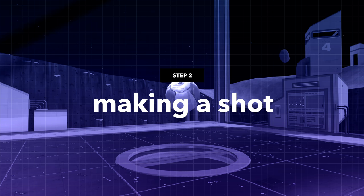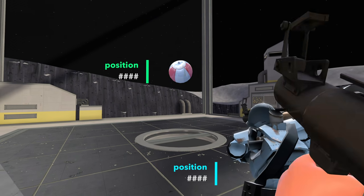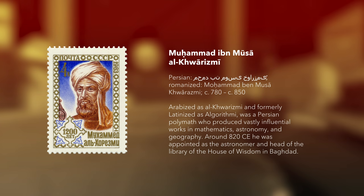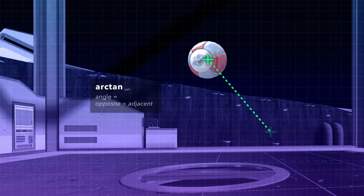Step 2: Making a shot on the ball. We have the ball's position and the player's position. Now we need to translate that into where the player should be looking. Thankfully, some billions of years ago, some guy called Muhammad figured out trigonometric functions. So we just need to do some arc math along the vertical and horizontal axis, producing the angles we need to aim at.